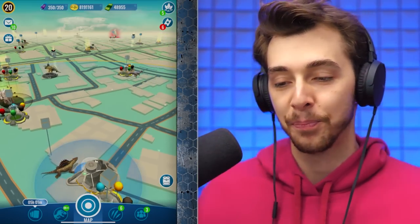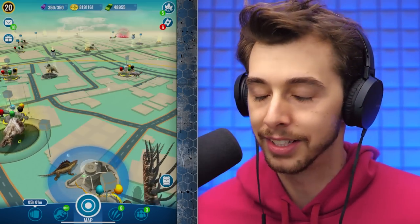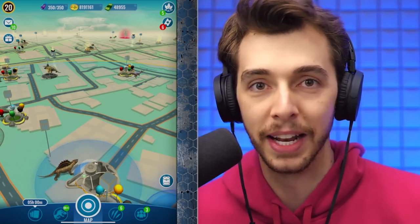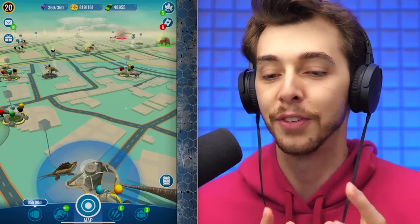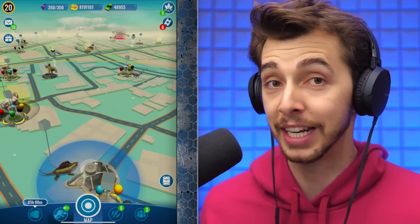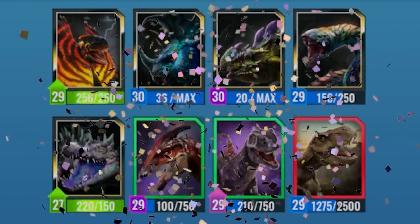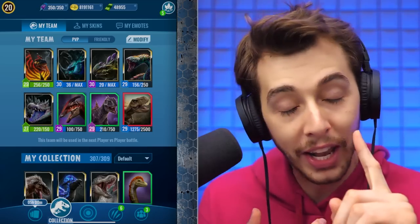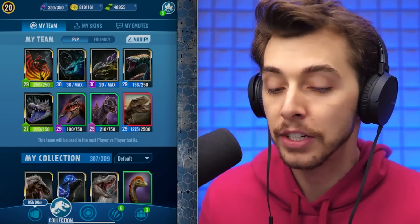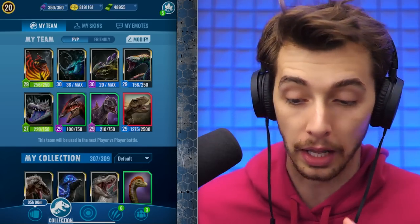Yesterday they put in the classic 89 pound 99 Rexy incubators which gives you 400 Rexy DNA, and of course that's what we did. So if you look at our team now — are you excited? We have a level 30 Referendum to make a level 28 Imperator Sutures, and a bunch of Giga Chad to make as well.